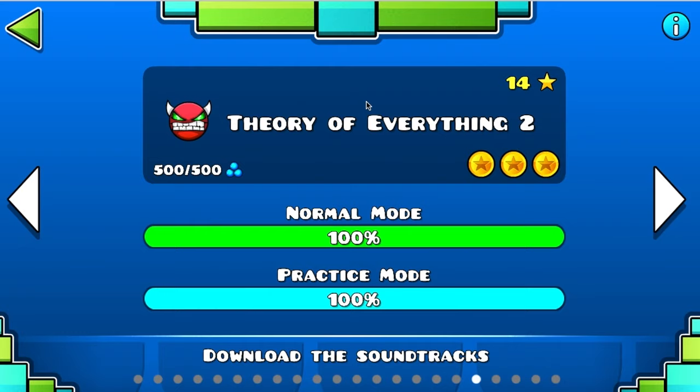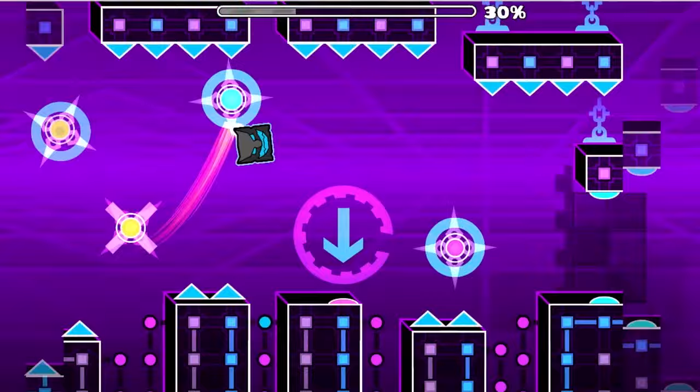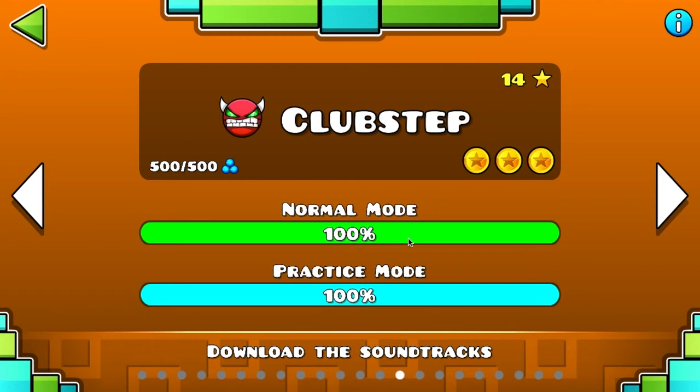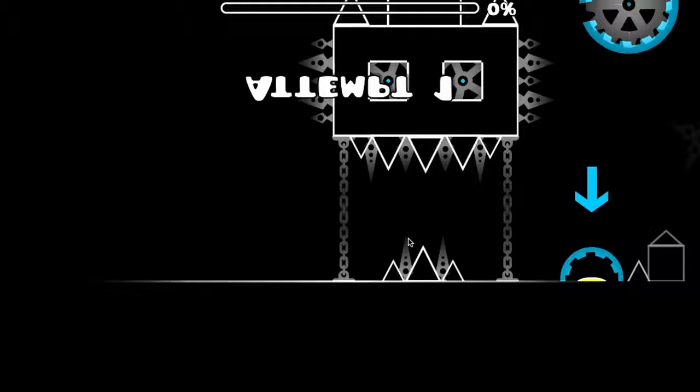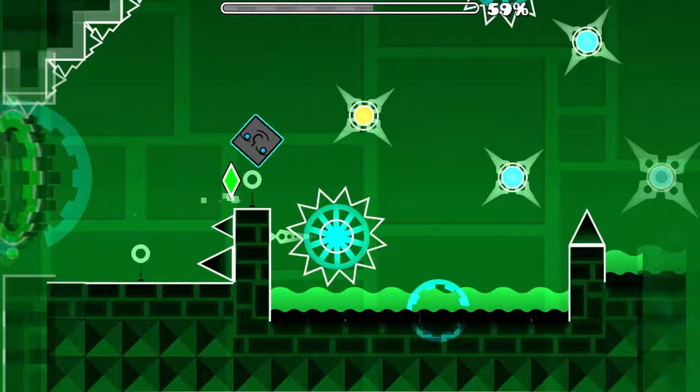Now it's time for the demons. Theory of Everything 2, in my opinion, is easier than Clubstep and Deadlocked. I actually beat this level a year before I beat Clubstep — it's just easier than Clubstep in my opinion. Next up is Clubstep. Clubstep has many fakes and multiple hard ship parts that require good timing. There is also a mini UFO part that needs precise timing to pass. I actually beat Deadlocked before this level, but I still think Clubstep is easier than Deadlocked.